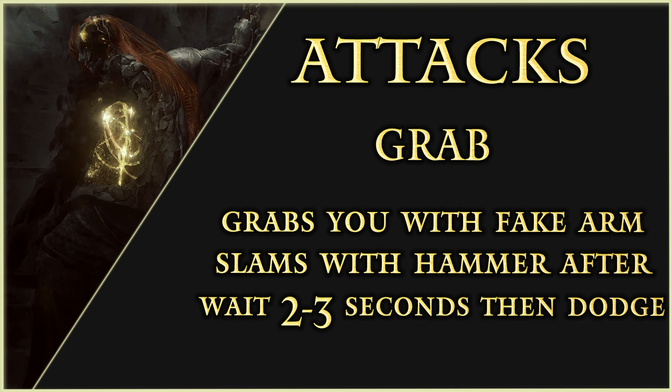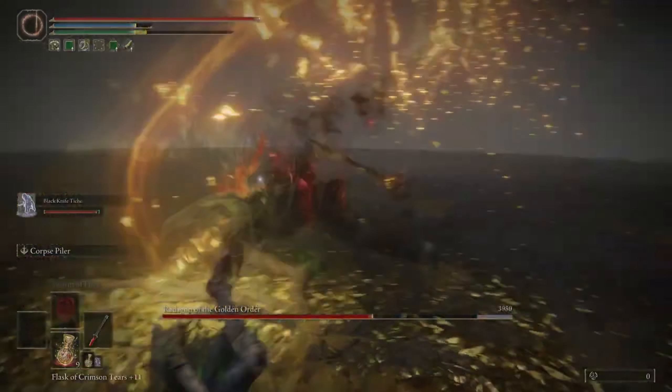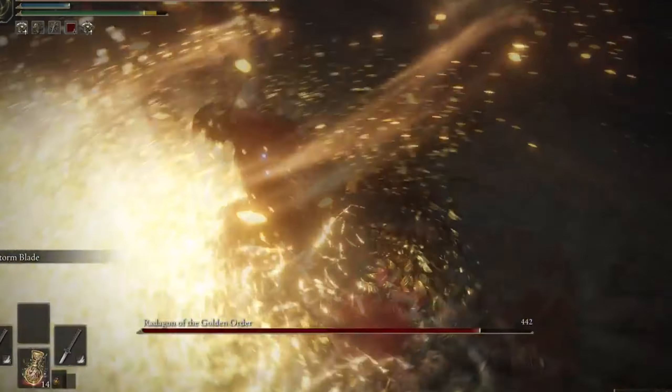Grab: Radagon will grab you with his missing arm and then slam you with a hammer. This attack lags slightly, so when you see him start it, wait 2.5 to 3 seconds to dodge roll at Radagon. Charge Swing: Radagon will charge at you with his hammer held out. This attack can be avoided by dodging into Radagon.